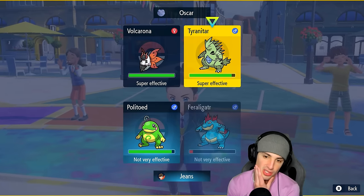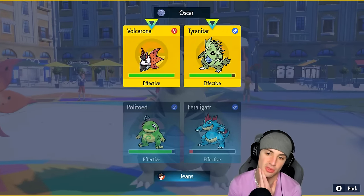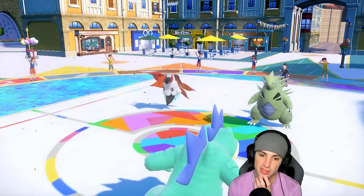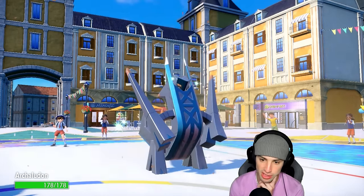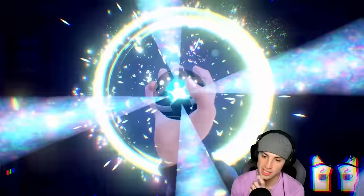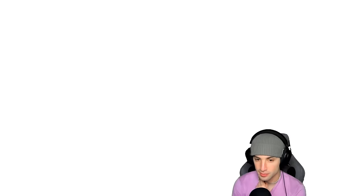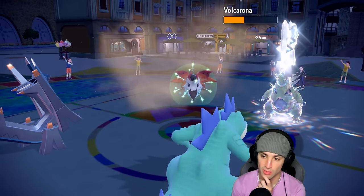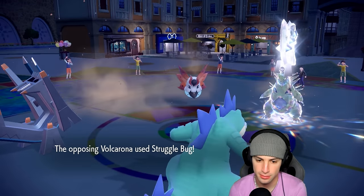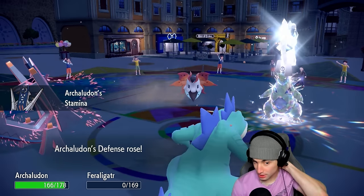They end up Terastallizing — it's going to be Tyranitar into Steel typing. We're going to drop its attack stat with Breaking Swipe, which is good news. Breaking Swipe launches and does solid damage into Volcarona, real solid damage. More importantly, I hope Tyranitar's not holding Clear Amulet — and of course it is Clear Amulet. That ruins my day, but I do get a stamina boost in exchange for the special attack drop. Rock Slide from Tyranitar goes into Armarouge, and Armarouge soaks it.